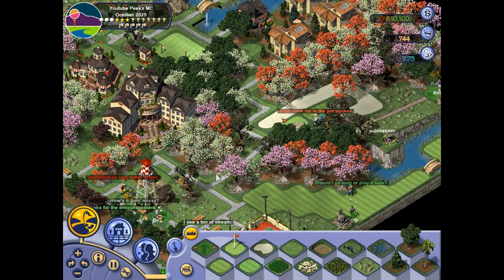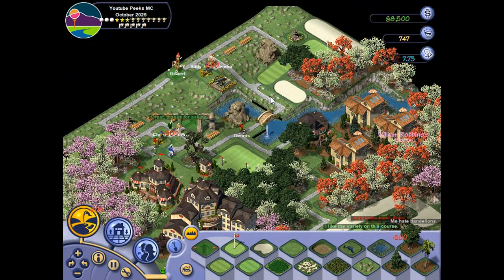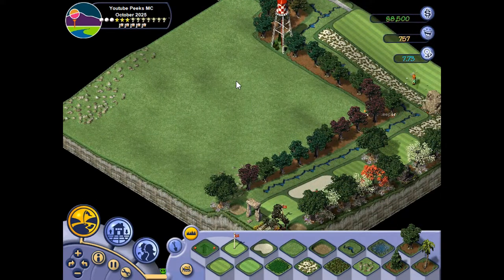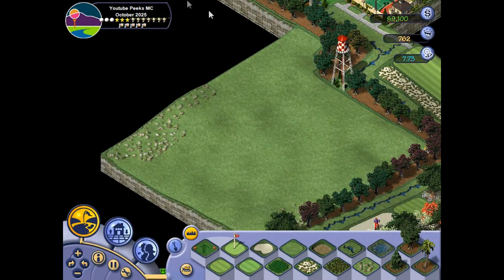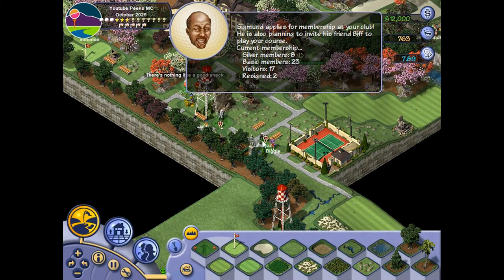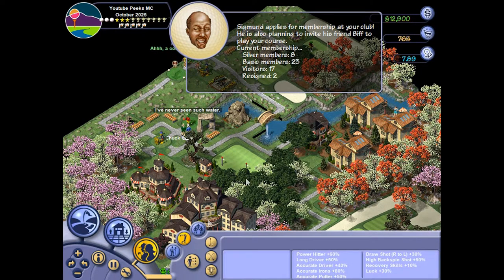Welcome back to the 9th episode of a SimGolf playthrough on Impossible Difficulty. We're pretty much just waiting for I Am Picky to show up again so that we can expand more in this direction. When doing that, we can start making some holes, zigzag back and forth, connect up this area and just get something done. We need some money when I Am Picky shows up.